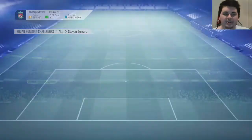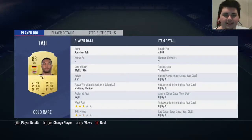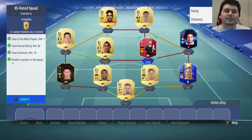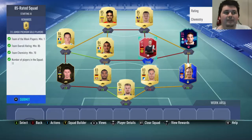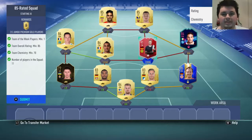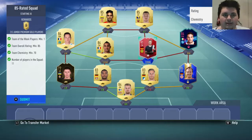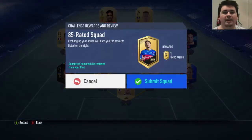Next up we have the 85-rated squad — 85 rated, 70 chemistry, bang on, and one inform. This one did cost 48,000 coins plus my Play of the Month Royce. So this is very, very steep. I was questioning for quite a while whether to use the Royce, but realistically I just don't use him anymore. My first guy off the bench is either Di Maria or Onyakuru, so I don't even think about reading Royce on. He's just a 91-rated card I don't use. We'll be putting him in and trading that in for a Jumbo Premium Gold Players Pack.